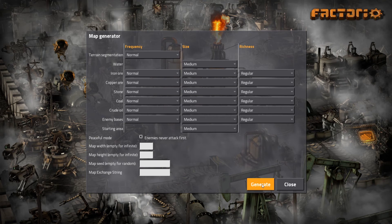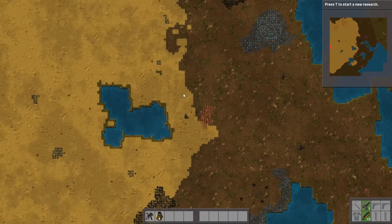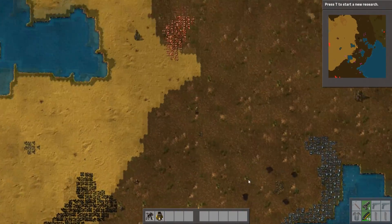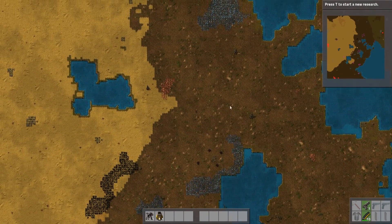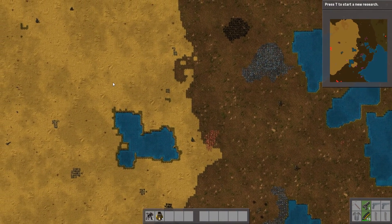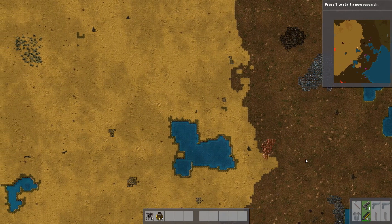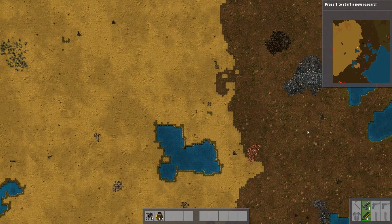Let's create this on peaceful mode. In this episode we have all the different types - coal, iron, stone, and copper - which'll be awesome. We spawned into a great area that has it all in a tight enclosure. We're going to put everything right here, and since we have peaceful mode on, the biters won't attack first. We'll have our smelting factories and main storage here.